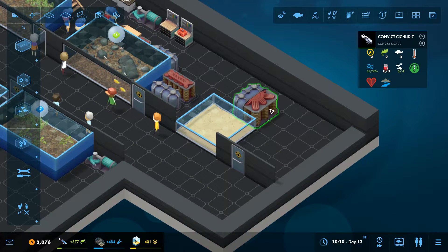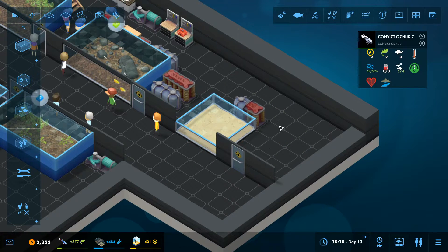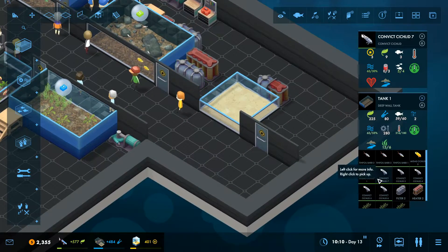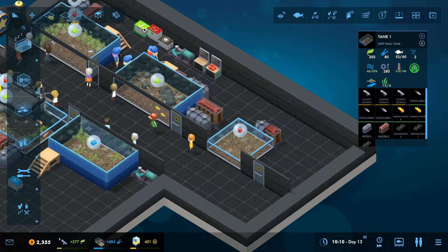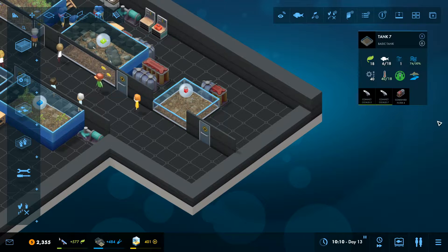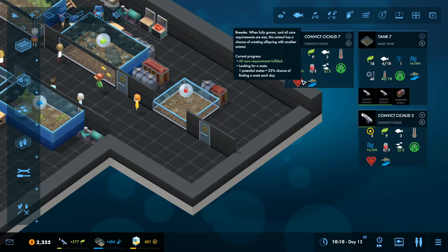I'm going to build a special breeding tank — you don't have to do this, it depends on what you're trying to achieve. We'll pick up two Convicts from our existing tank and make this a little breeding tank. In the last video I had breeding disabled, but now it's enabled, which means all breedable animals have this little heart icon on them.